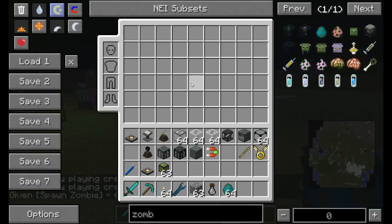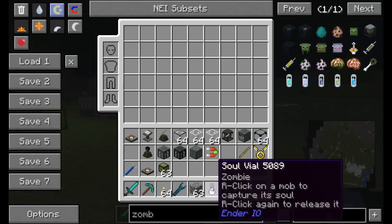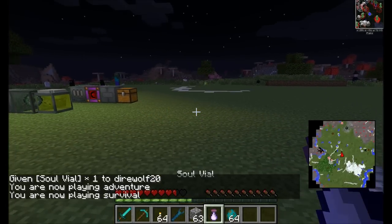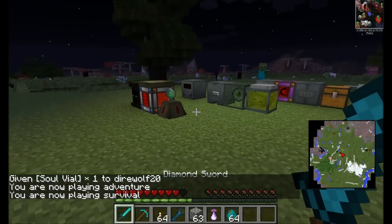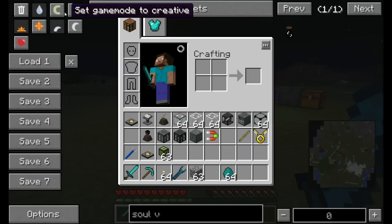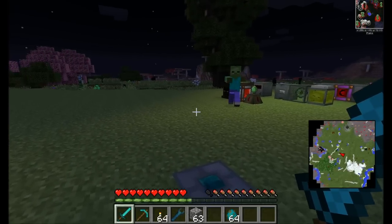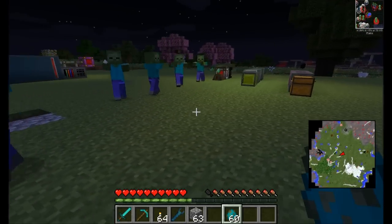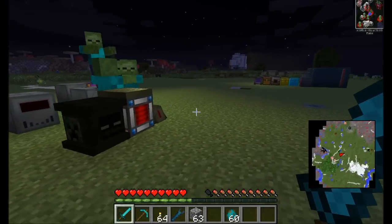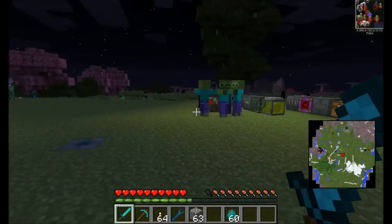I capture a zombie in a soul vial and place the zombie's soul inside the Attractor Obelisk. It attracts nearby zombies — the block doesn't physically pull them but encourages them to move toward it. Placing a few more zombies, they start heading toward the attractor. It has a limited range, and since I captured zombies, only zombies are attracted — you'd need to capture other mobs to attract different types.